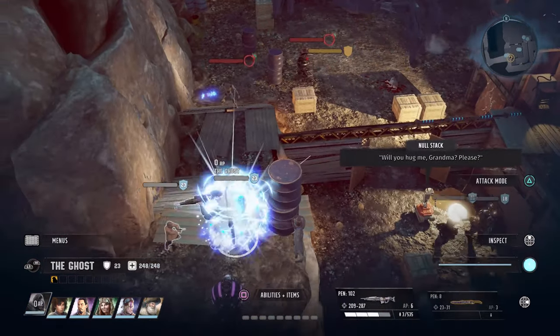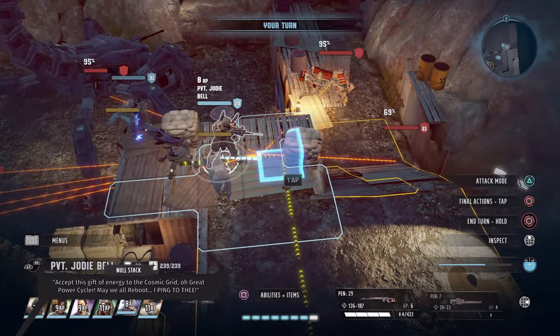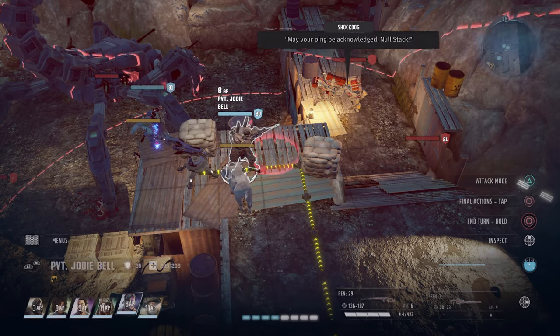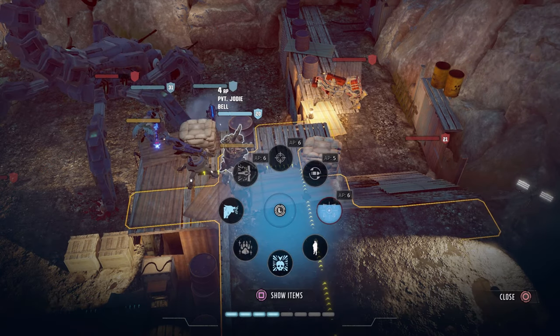Other than that, aim for the head so it'll go into berserk mode. Throw down turrets, and explosives are definitely recommended. Energy weapons are definitely recommended, especially an energy weapon sniper rifle. Well, this is it from my Wasteland 3 how-to earn Scorpitron Slayer trophy and achievement guide.